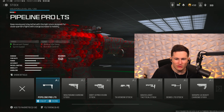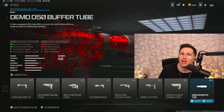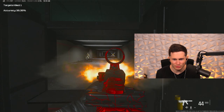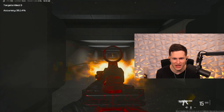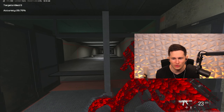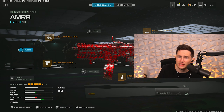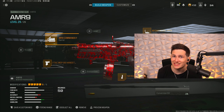For our fifth attachment, we're going to be using the No Stock attachment. This is going to significantly boost our ADS speed and sprint to fire speed, and it's going to help us have really great hip fire when we're up close. Now you might be asking if this is going to have a ton of recoil — it definitely has more compared to some other subs we use, but honestly it's very usable in SMG range. You're not going to be able to snipe people from super far away, but in those up-close SMG gunfights it's very easy to control. Just make sure you pull down a little bit. They balanced this SMG correctly by adding recoil to offset it having by far the fastest time to kill of all the SMGs.